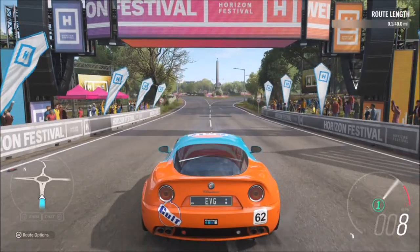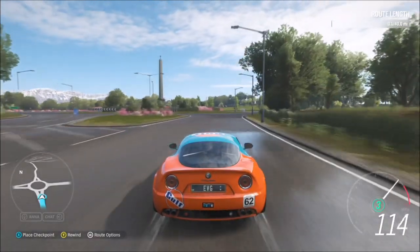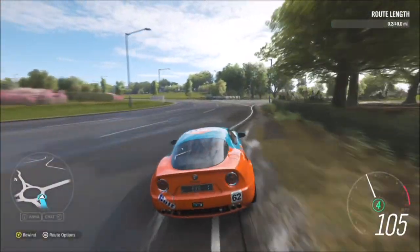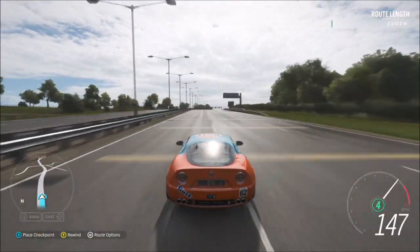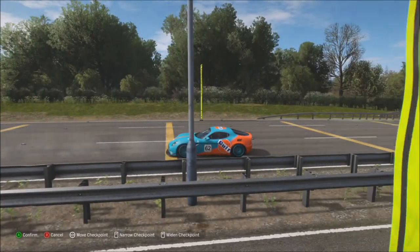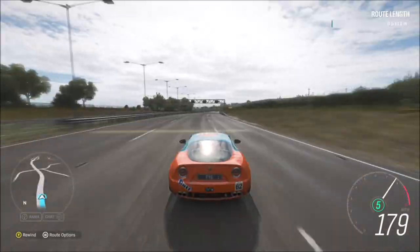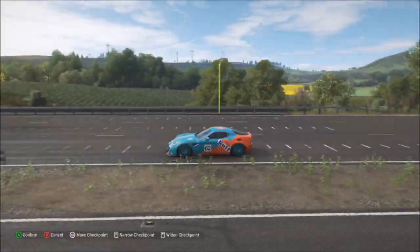Now I'm going to show you how to do a sprint race. The exact same way - you find a race, go over to create route, and start creating your own route. As you can see, I'm using the motorway again. It doesn't matter what car you're doing this in - obviously a faster one is better because it means you can get the route done quicker. As you can see here, I'm widening the waypoints to span as far across the motorway as they can go, but there is a limit.